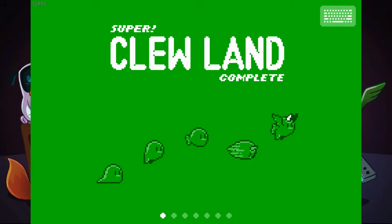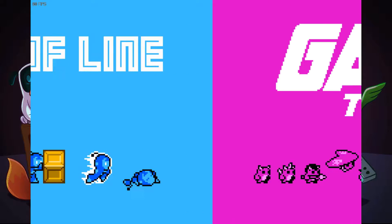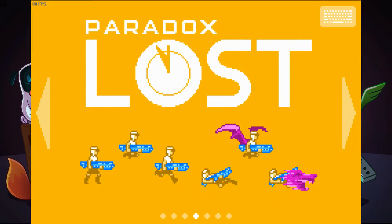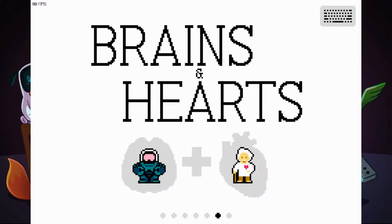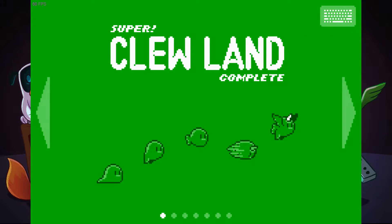So there's Super Clueland Complete, End of Line, Gaia Attack, Paradox Lost, Wub Wub Wesku, Brain and Hearts, and Shuten. Each of these launches separately.